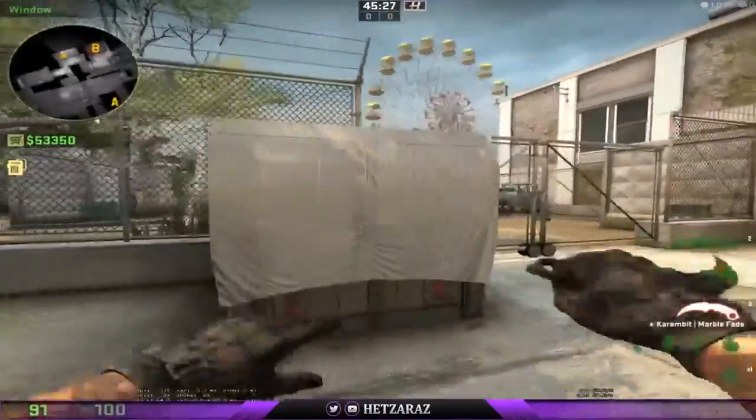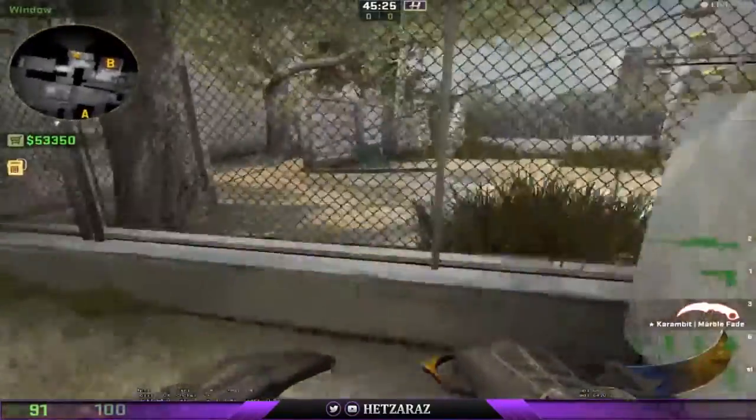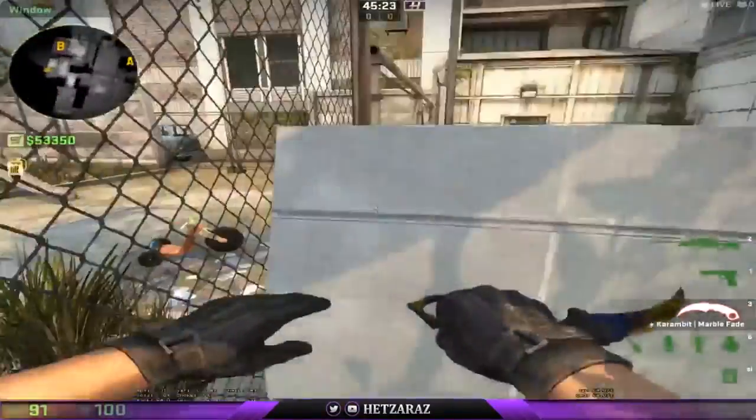To throw this smoke, you will see this box with a white tarp on it. You're going to want to come up here and jump up on the ledge.